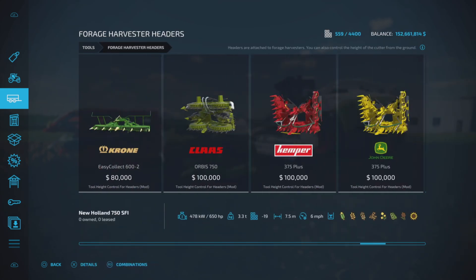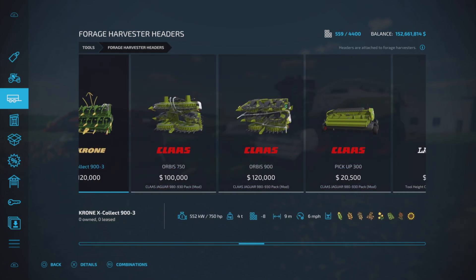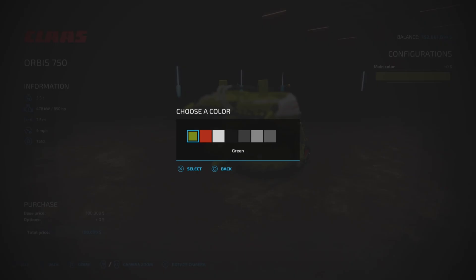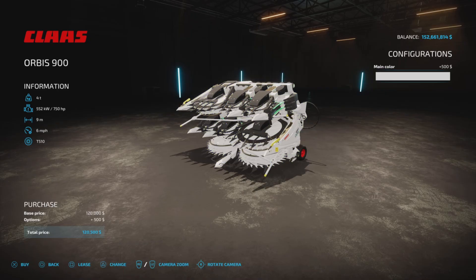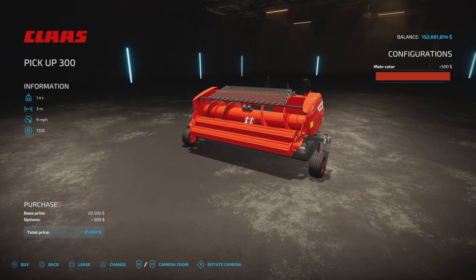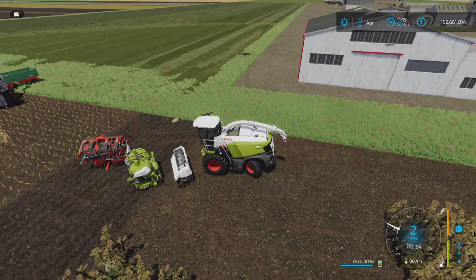For forage harvester headers we have three options under this category: a 7.5 meter and a 9 meter header, plus a grass pickup at three meters. The first has 650 horsepower recommended at 7.5 meters, six miles per hour, covering all the regular crop types you'd expect. The nine meter header requires 750 horsepower. All headers have the same color options as the main machine.